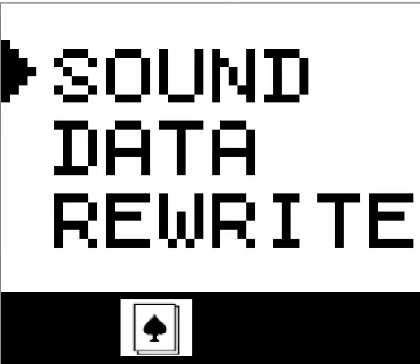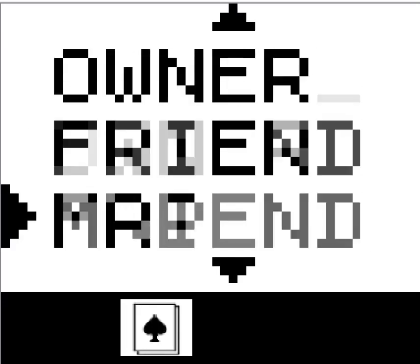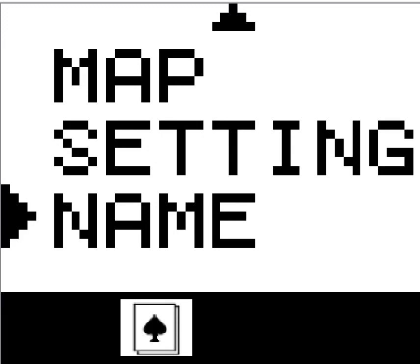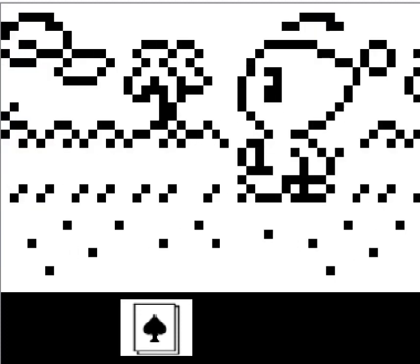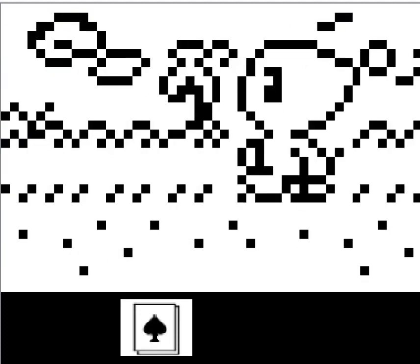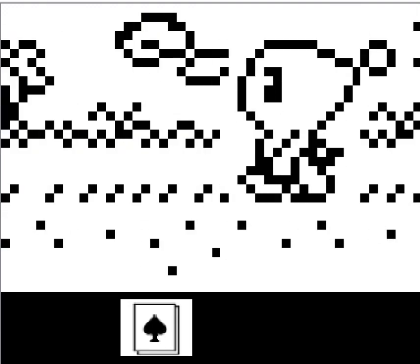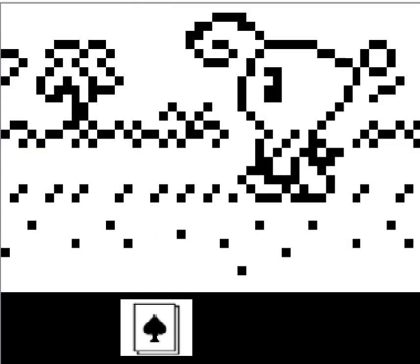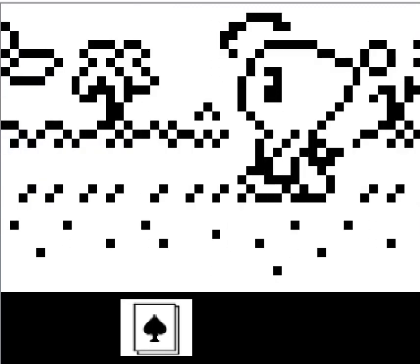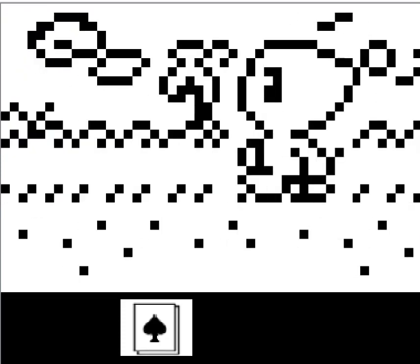In settings, sound is supposed to be on but there's just nothing. Now we got this great adventure - a little guy walking in a field, there's a tree behind us. Incredible. I don't know where I'm at or what this is.